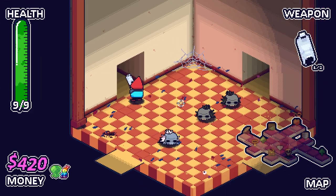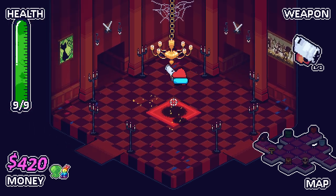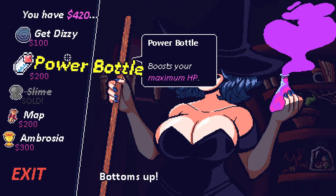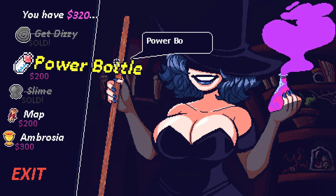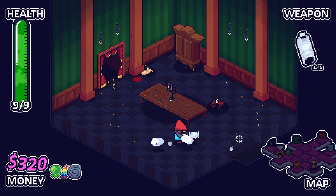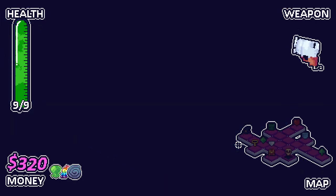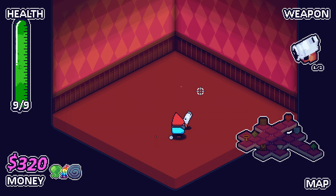We've explored everything apart from maybe the secret room. Let's go check our shop because we do have 420 gold still. Boosts your max HP; boosts damage but causes bullets to move in a random direction. Chunks is about — I just heard that. I'm going to go for the damage item because we've got bouncy shots — who cares if a bullet's moving in a random direction, right? That could work out for us. Here he is, the big man. But if we get into the boss room, we don't have to worry about him so much.